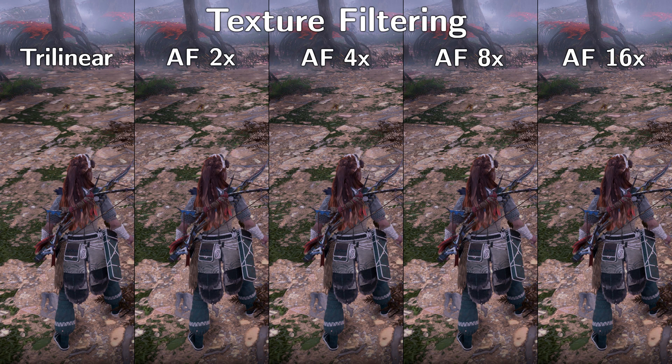Texture filtering quality is not as impactful as the texture quality setting, but the increase in clarity on the ground texture when going from trilinear to 4x is desirable. Although 8x and 16x still improve the textures, it's not something I chase before dialing in the critical settings.